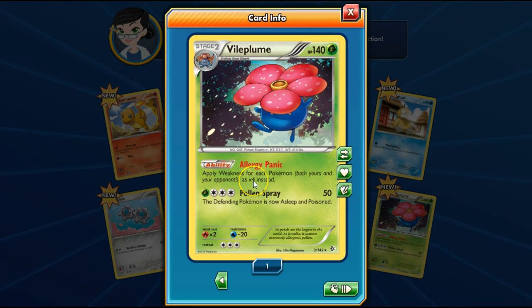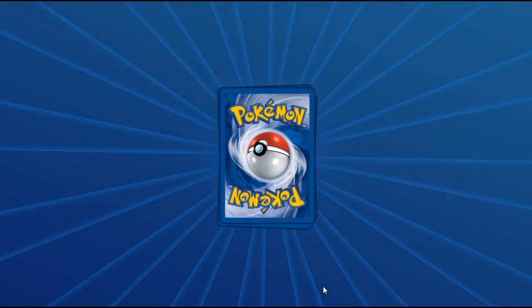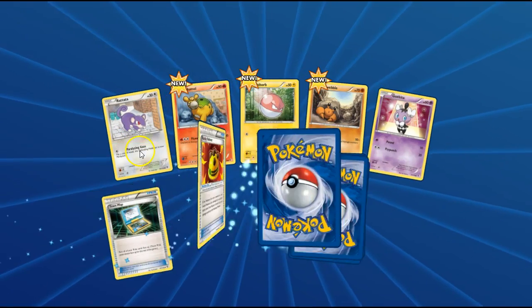What? It applies weakness for each Pokémon while using yours and your opponent's as x4 instead. And Pollen Spray does both sleep and poison. That's just insane — that is almost bullshit levels of power!